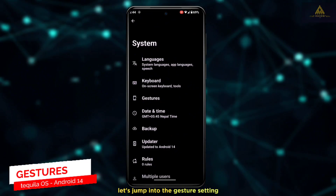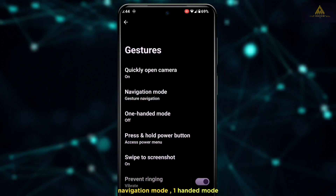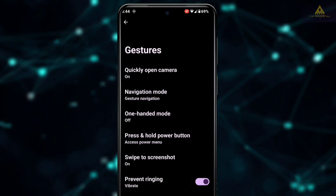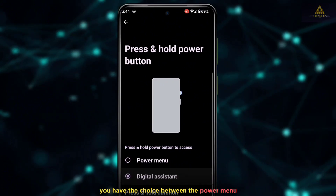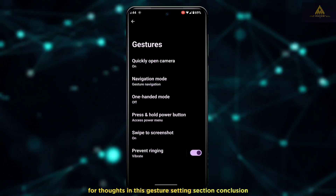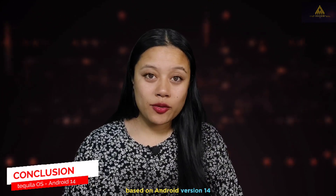In the gesture settings, there are six options: quickly open camera, navigation mode, one-handed mode, press and hold power button, swipe to screenshot, and prevent ringing. In the press and hold power button setting, you can choose between the power menu and digital assistant. Notably, there are no options for advanced restart or long-press torch in this section.